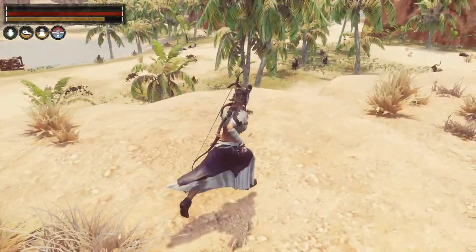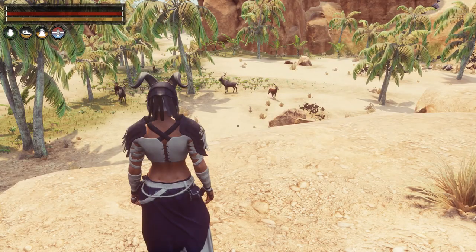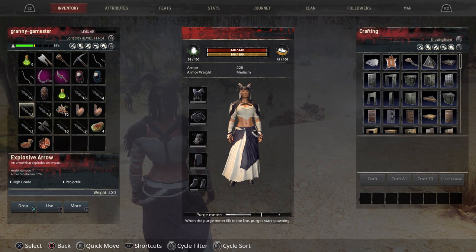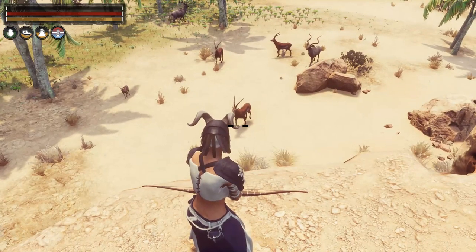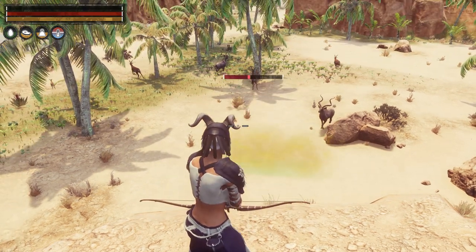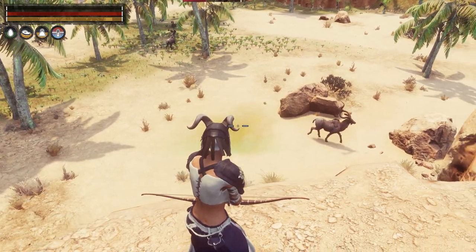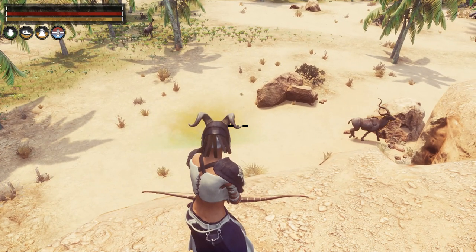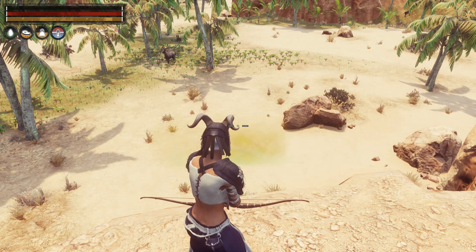Let's go out and take a look at what these will do. Let's try the acid arrows first. Acid arrows create a yellow smoke. You can see it did damage him, but because he didn't stay in it, it didn't damage him too much. You will get a cloud like the poison cloud showing damage being done. But it does both — it damages the armor and the enemy at the same time.